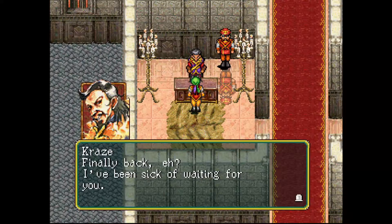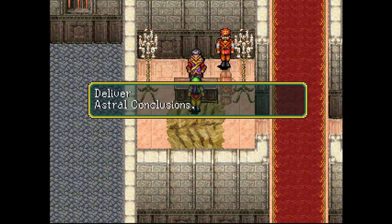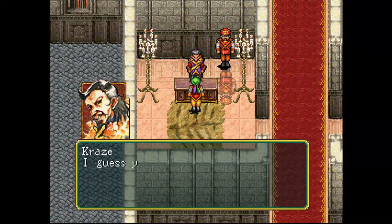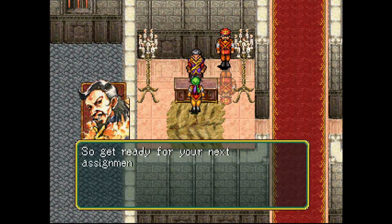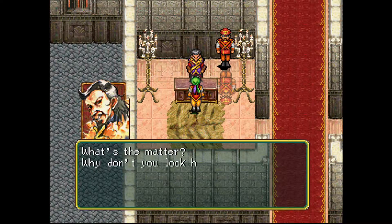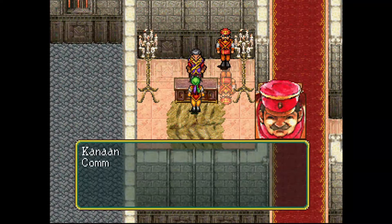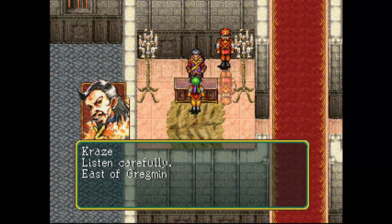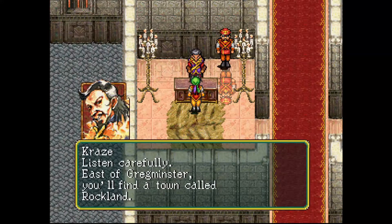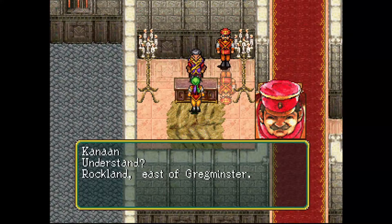'Finally back, eh? I've been sick of waiting for you. Hurry up and give me the astral conclusions.' You delivered them to him. 'I guess you've done your job. You're apparently not totally useless, so get ready for your next assignment. What's the matter? Why don't you look happier? It's an honor to be able to work for the empire.' 'Commander Craze is right. Listen carefully — east of Gregminster you'll find a town called Rockland. Understand? Rockland, east of Gregminster.'